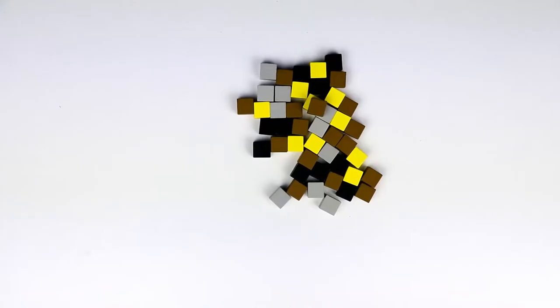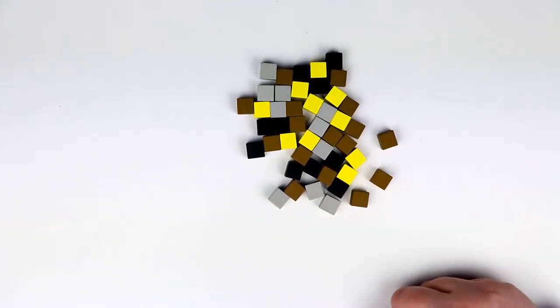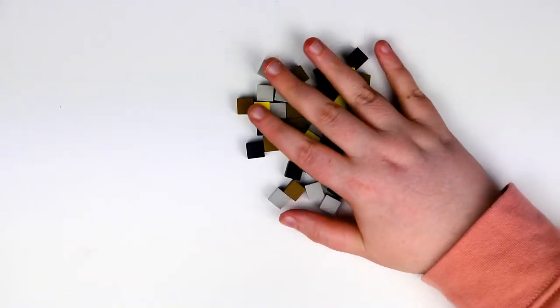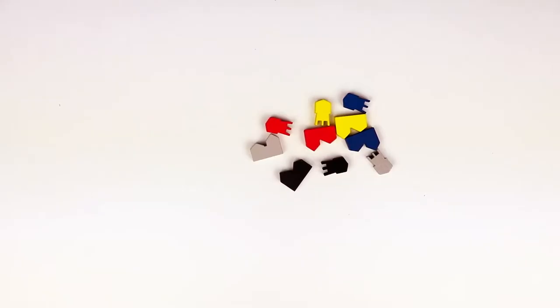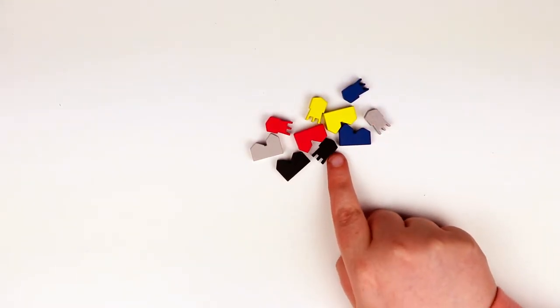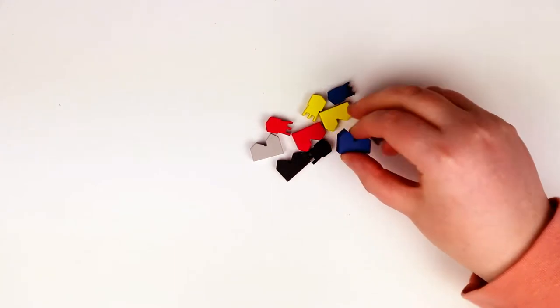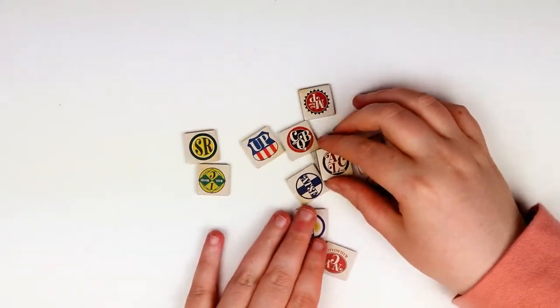We have a bag of wooden cubes in various colors — just base cubes for items in the game. Next we have some teeny tiny buildings: one looks like a wall, one's a water tower, one looks like a little building. Yet again these are nice chunky wooden pieces. There are very few of them so they must be quite special.